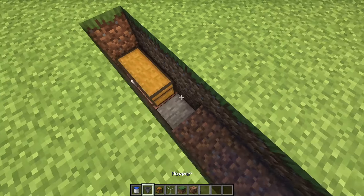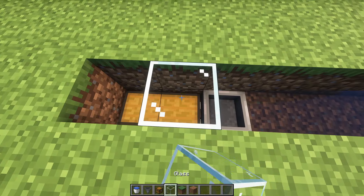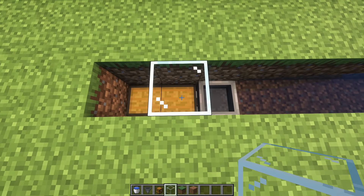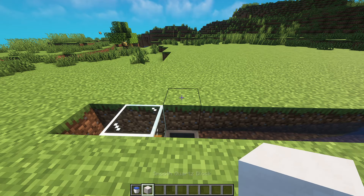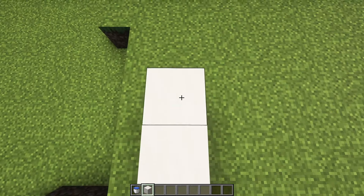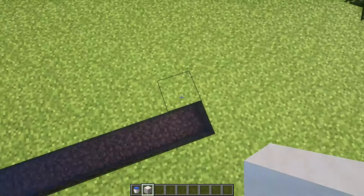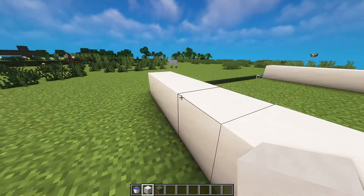Place a double chest and a hopper going into the chest, and then a glass block on this chest here. Now place eight blocks like so — basically one away from the hopper — and then do another one here. Come four blocks up.